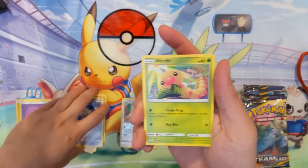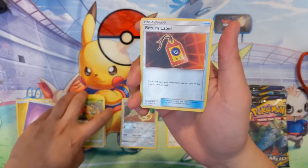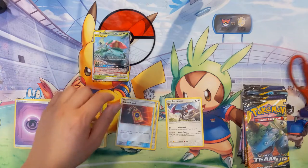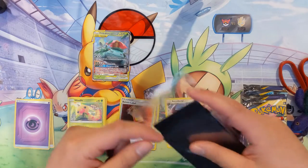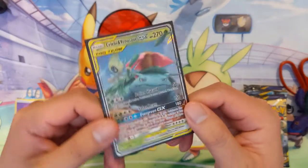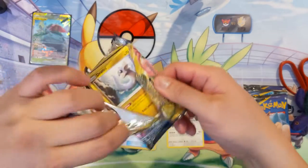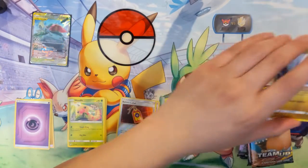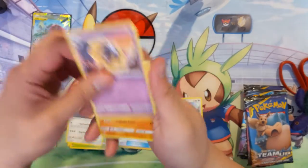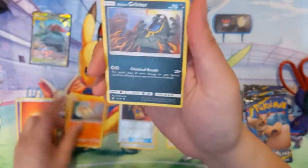We got a Weedle and Return Label — this card is weird. It puts a card from your opponent's discard pile on top of their deck. When I think about it, I wonder if that's actually pretty good. Oh, another GX — Celebi and Venusaur! Return Label doesn't do a lot, but kind of gets rid of their draw when they're in top-deck mode. Though with decks that have built-in draw engines like Oranguru, maybe they can work around Return Label.